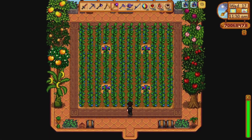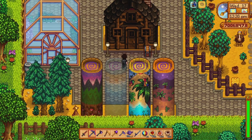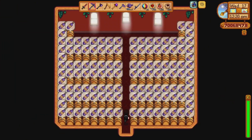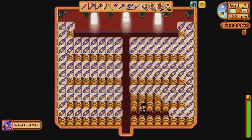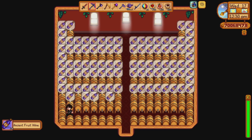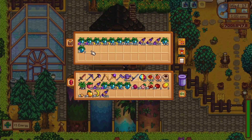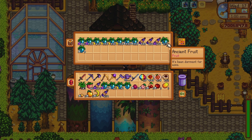Over here's the greenhouse, which I have ancient fruit growing in always. And in this house right here we have just normal ancient fruit wine growing that I typically get from my greenhouse, then put it in here, save it, and do whatever else with it. This is how much ancient fruit, ancient fruit wine, and iridium quality wine I have right now.